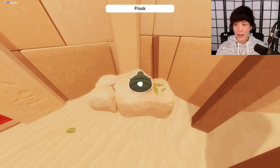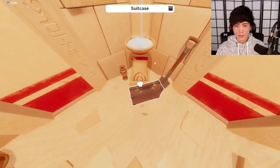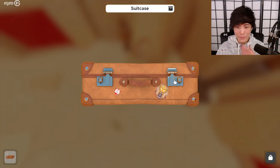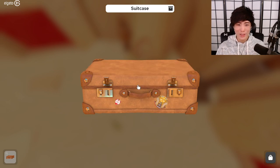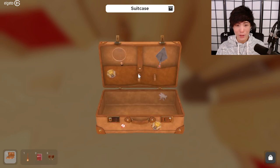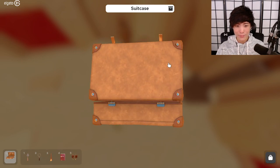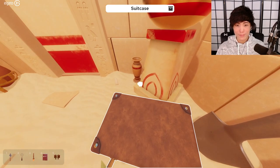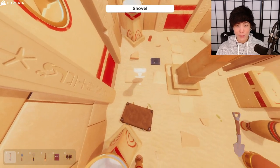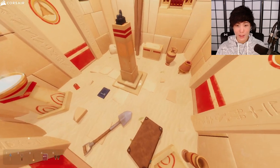A flask — I thought it was a grenade. Got the binoculars, a book, a magnifying glass. Okay, not too bad. I've also got a shovel — maybe that's useful. Don't think that did anything. Trash can, trash can, vase.